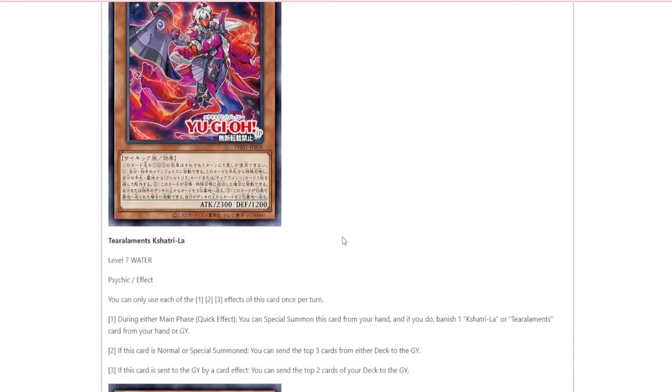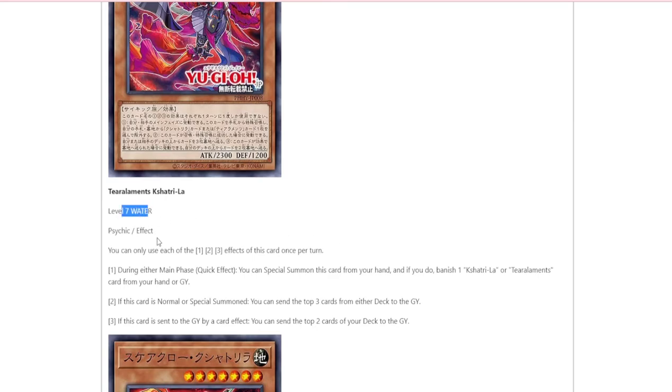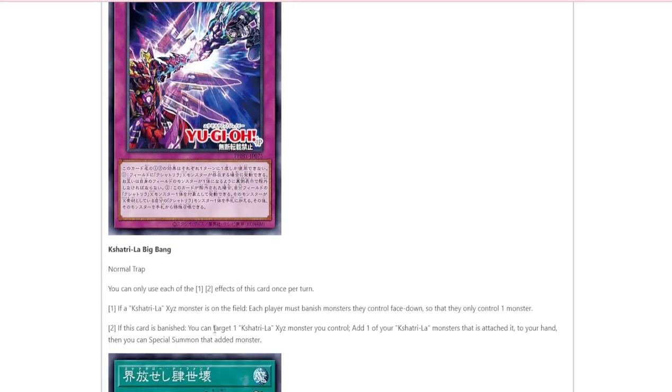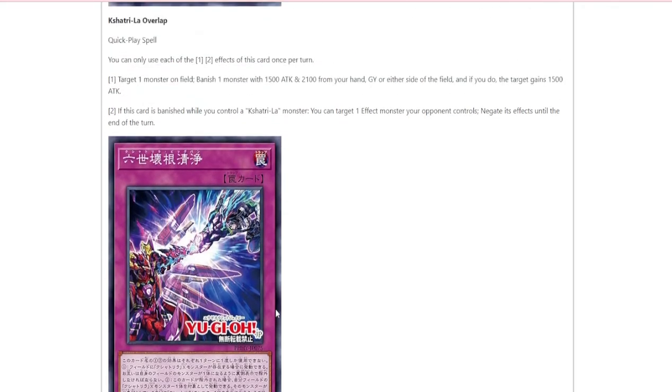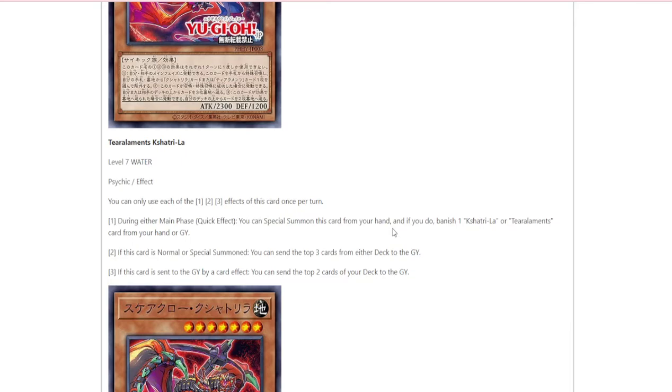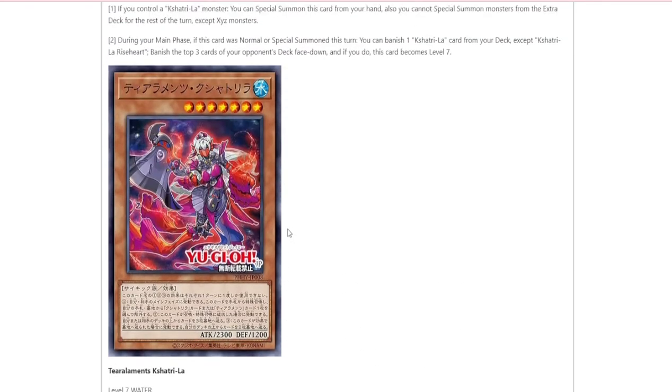This is a Tier Laments Kishatoria card — that's crazy. It's a level 7 water psychic monster. During either main phase, you can special summon this card from your hand, and if you do, banish a Kishatoria or a Tier Laments card from your hand or graveyard. So if you use the trap — I just played against it tonight so I kind of need to look at it again. There's a lot of support for this. This one says if it's banished you can target. What is the normal effect? If a FRIZ is on the field, each player must banish monsters they control face down so they only control one monster. I think the idea is if you do use that card, you can use the banish effect, which would be pretty okay. Otherwise, you can just normally banish one of your monsters and the Continuous Trap can grab it anyways — it ends up just being a free special summon. It's a free level 7.